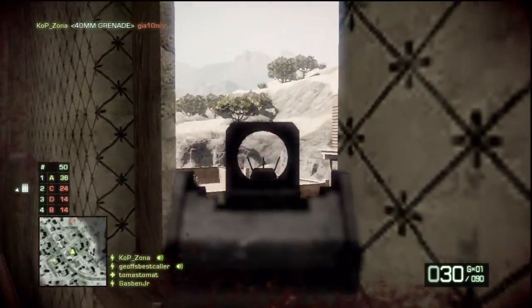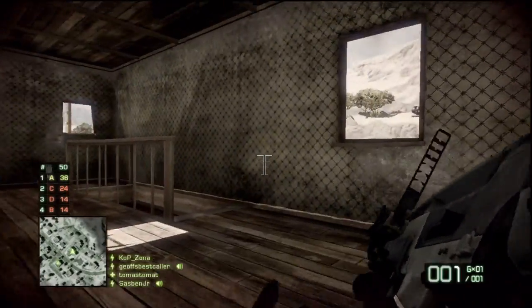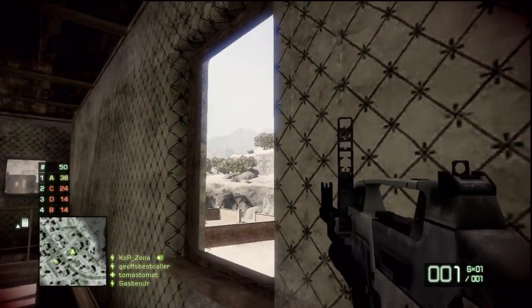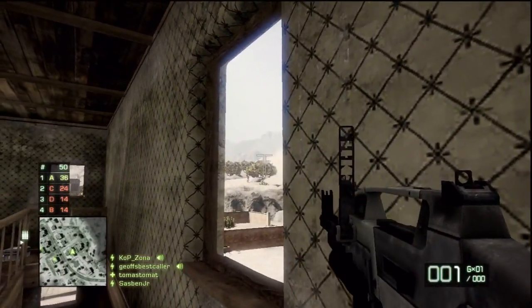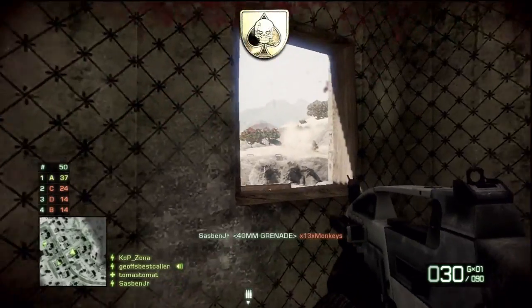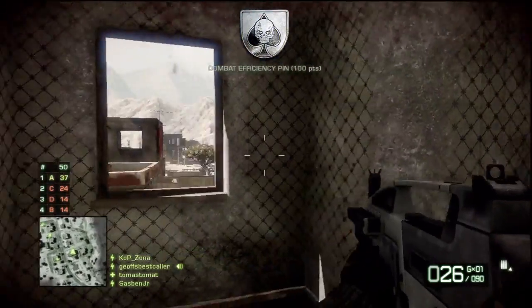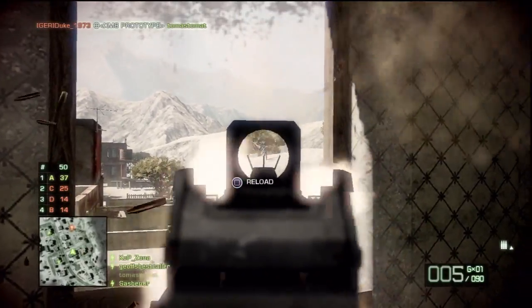They know I'm here now — just got shot at. I'm using cover, popping back around, shooting the 40mm grenade launcher. Popping in and out of cover is important. I'm still getting shot at by someone else even though I've made a kill, so I'm looking for them using different windows, strafing behind cover and back again.